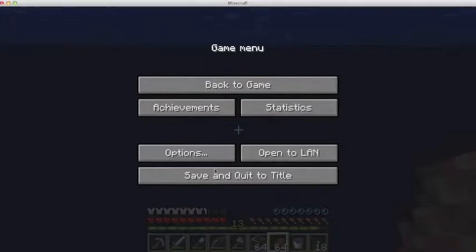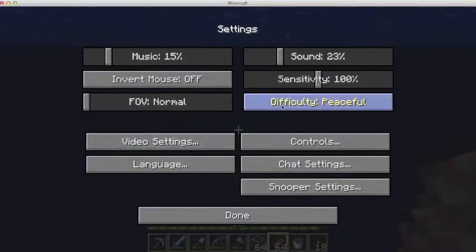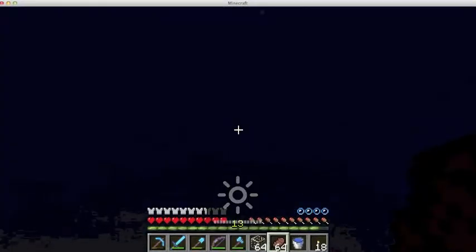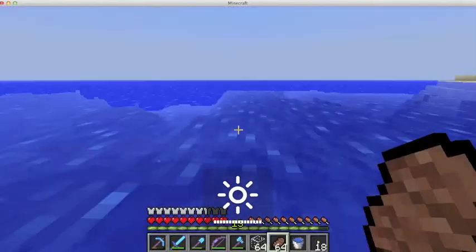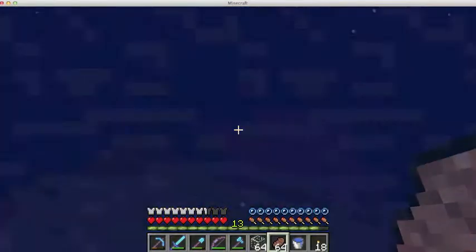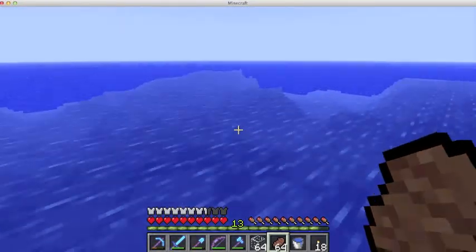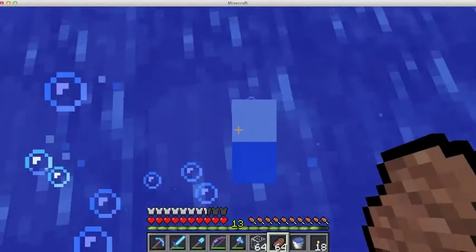Is brightness all the way up? Why is it on peaceful? Brightness is all the way up but the screen just looks so dark. I think we're going to build the underwater base right here.